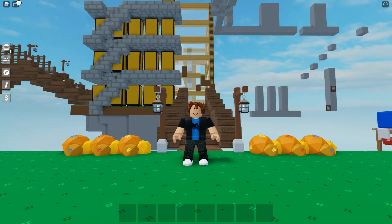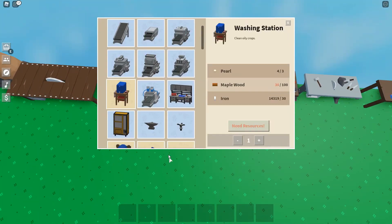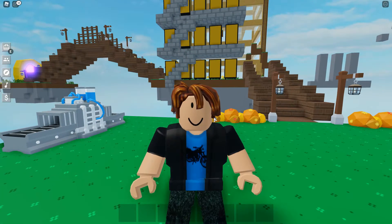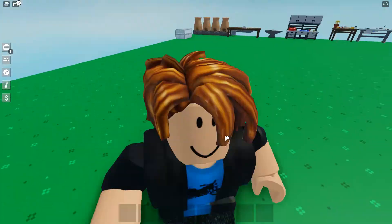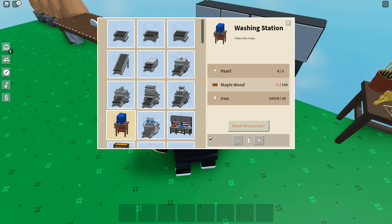Hey guys, what's up? Welcome back to another video. In today's video, we are going to be making the washing station. I know, I know, I already have a washing station over here, and I already have an industrial washing station over here, but I need content. Skyblock released a new update — new update equals free content for YouTube. So we're going to make the washing station for free content.